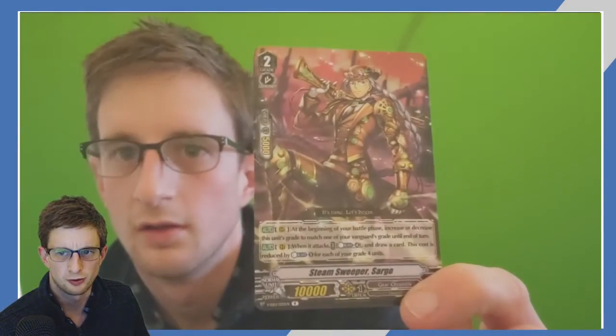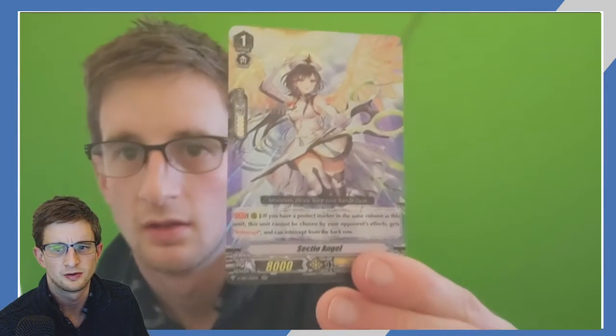Genesis. Genesis. Gear Chronicle. We've got Gear Chronicle and Angel Feather. Gear Chronicle. Angel Feather. Angel Feather. Gear Chronicle — Grade 4, nice design, pretty cool. I think that was one of the astral flashback type units. And then Angel Feather to finish off.